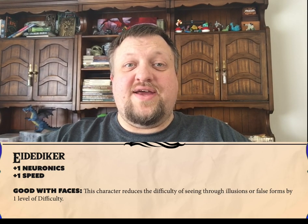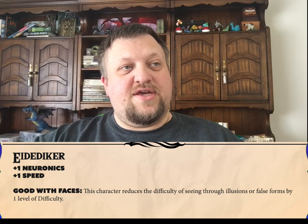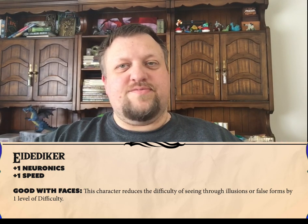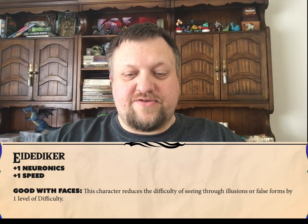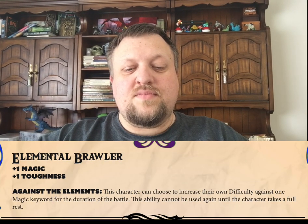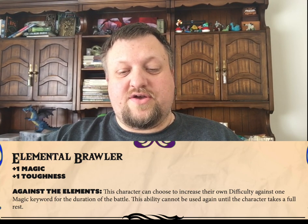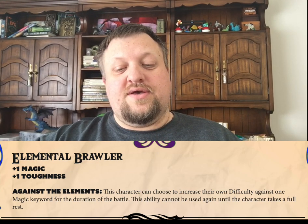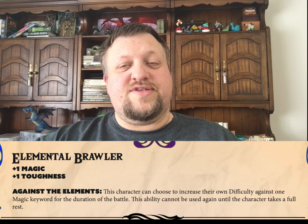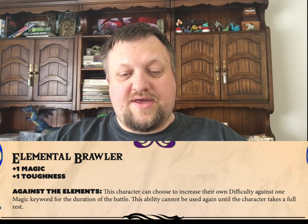Next up, we have the Eidetiker, and their class ability is Good with Faces. Essentially, they have a bonus when it comes to seeing through illusions and invisible creatures, and those things are reduced in difficulty. Next up, the Elemental Brawler has an ability called Against the Elements — essentially, they choose to have Resistance on a specific Magical Keyword.